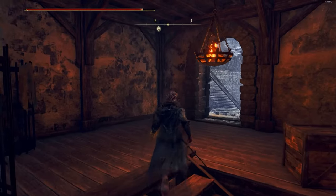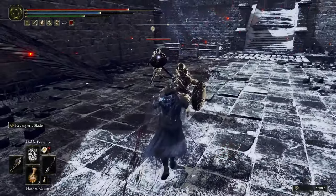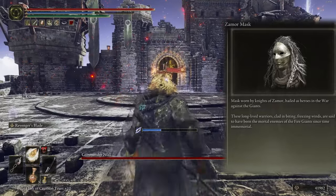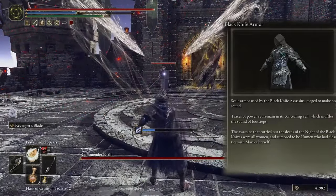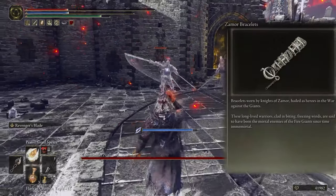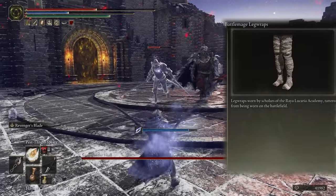Okay everyone, now time to show the armors — and don't forget to subscribe and like. The helmet is the Zamor Mask, this mask is really scary in PvP. For the chest I choose the Black Knife Armor because your footsteps are silenced and you can hide and make ambushes on your opponent in PvP. Arms are Zamor Bracelets, and for legs I choose Battle Mage Leg Wraps just for style and low equipment load.